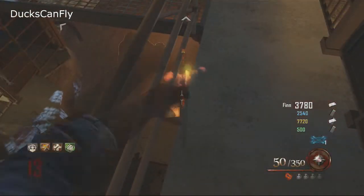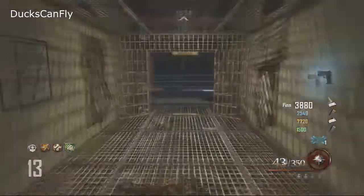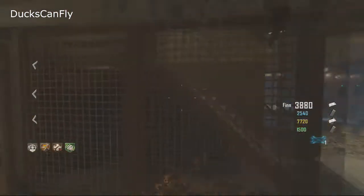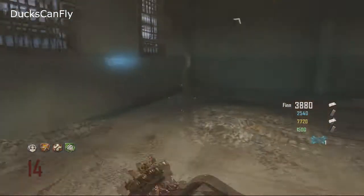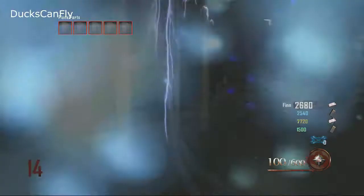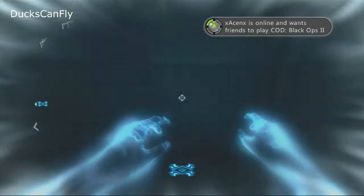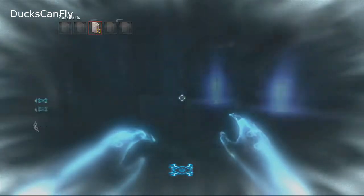You have to get over 40 kills with the tomahawk — it's not 30 like a lot of people said. Once you do that, you come down here and throw your tomahawk into this pit. If it burns, that means it worked and it'll come back to you. If you throw it down and it just comes back without burning, that means you didn't get enough kills or didn't go two rounds.